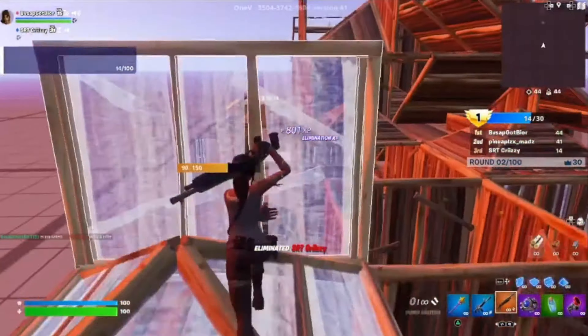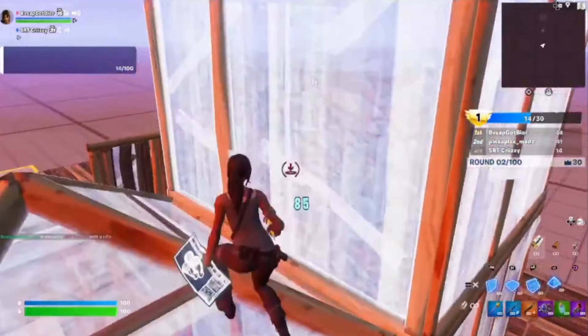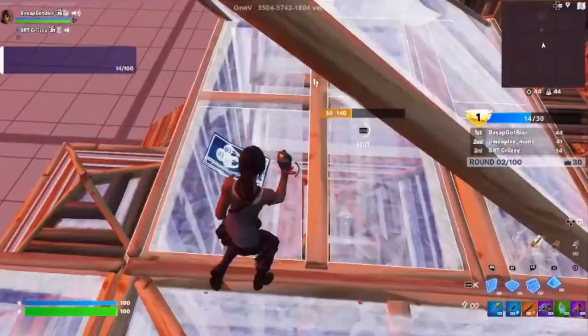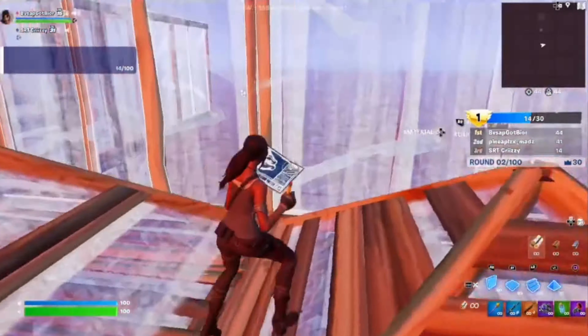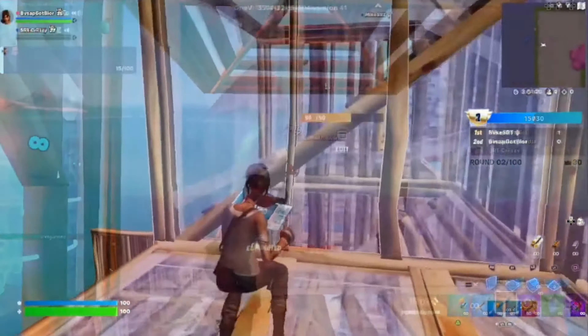The best thing to know when fighting with an SMG: don't stop spamming somebody and then switch to your shotgun, because you're going to lose. Keep the pressure going.